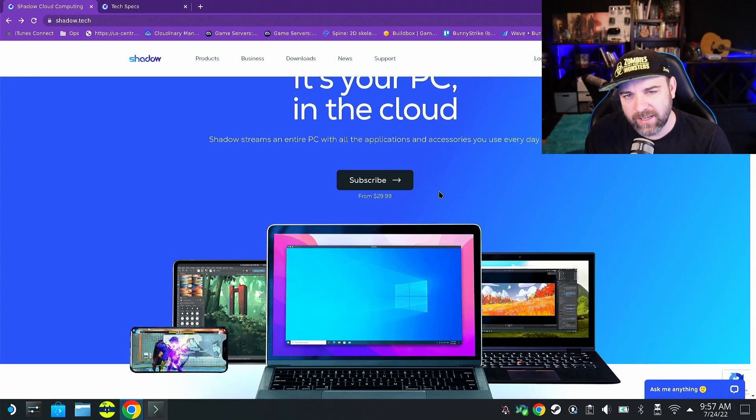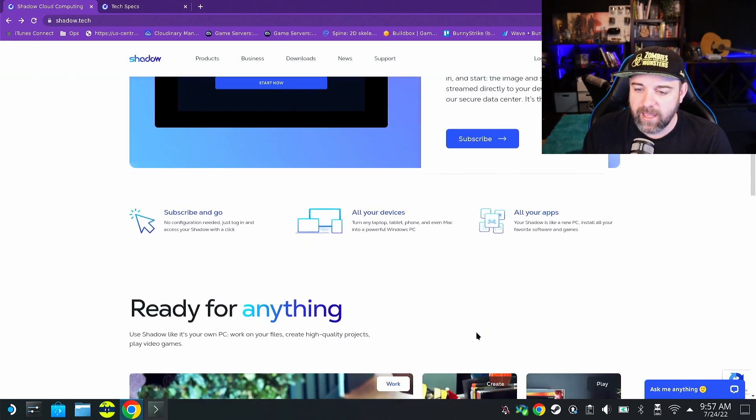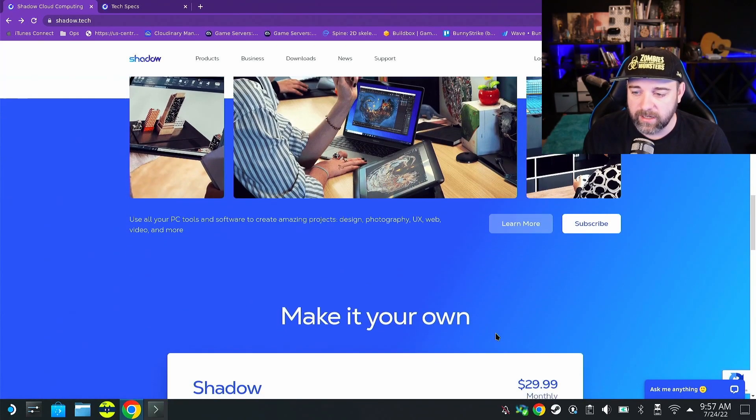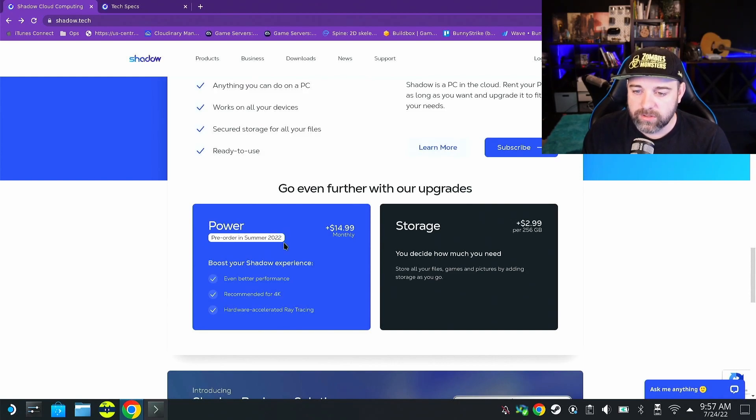It's $29.99 a month — $30 a month — to have this virtual PC. The tech seems good; I've seen people play stuff on it and it seems decent enough. You will also get the option to do a power upgrade this summer, which is another $14.99. Storage-wise, if you want additional storage up to two terabytes, you need to pay $2.99 a month.